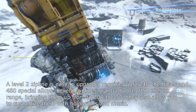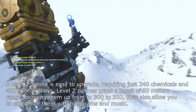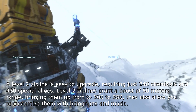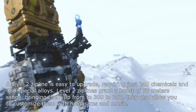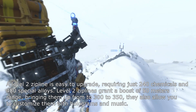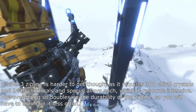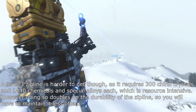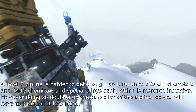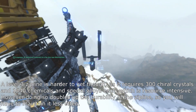A level 2 zipline is easy to upgrade, requiring just 240 chemicals and 480 special alloys. Level 2 ziplines grant a boost of 50 meters range, bringing them up from 300 to 350. They also allow you to customize them with holograms and music. A level 3 zipline is harder to get though, as it requires 300 gyro crystals and 1,440 chemicals and special alloys each, which is resource intensive. However, doing so doubles the durability of the zipline, so you will have to maintain it less often.